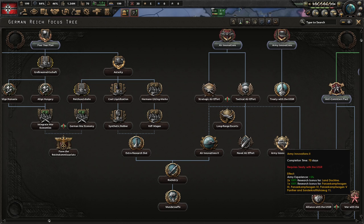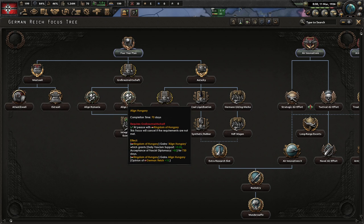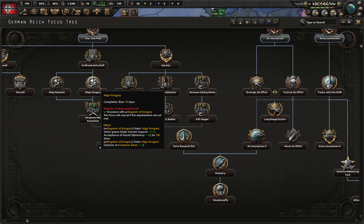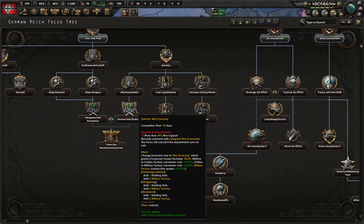The next focus I would consider is Army Innovations 2, which buffs your land doctrine research and also allows you to get a 100% bonus on mech — incredibly important. After that, go down and align Romania and Hungary, then Integrate War Economies. If you don't want to puppet Romania and Hungary, you could go German War Economy at this point, which gives you mainly six military factories. You should have already changed your economic law to War Economy by now.